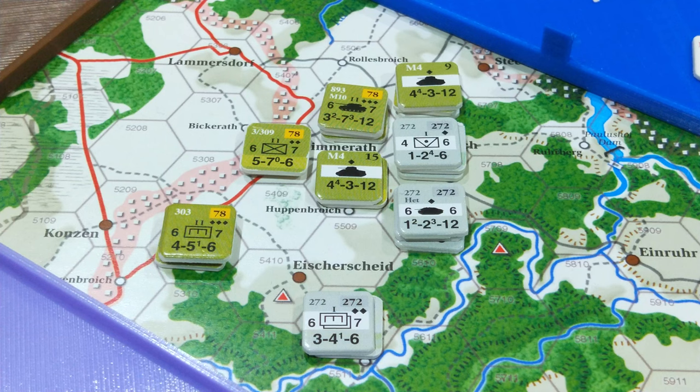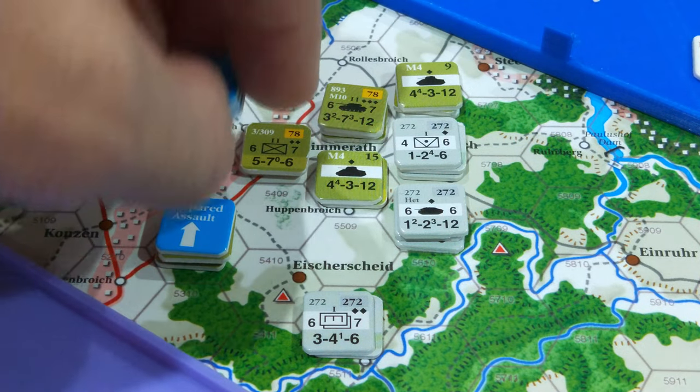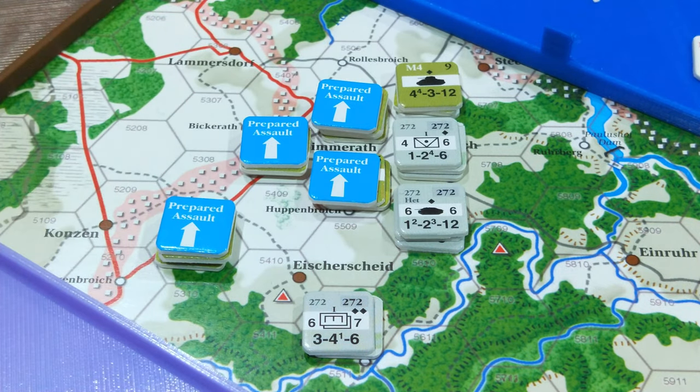We're now at the mode determination phase. This is a very abbreviated sequence of play. The Americans want to attack and bring their best effort, so I'm putting prepared assault markers down on all my stacks. This gives them a column shift in attack, enables them all to attack, and facilitates multi-hex attacks. It is somewhat limiting in terms of movement — leg units can only move one hex, mech units might be able to move two.